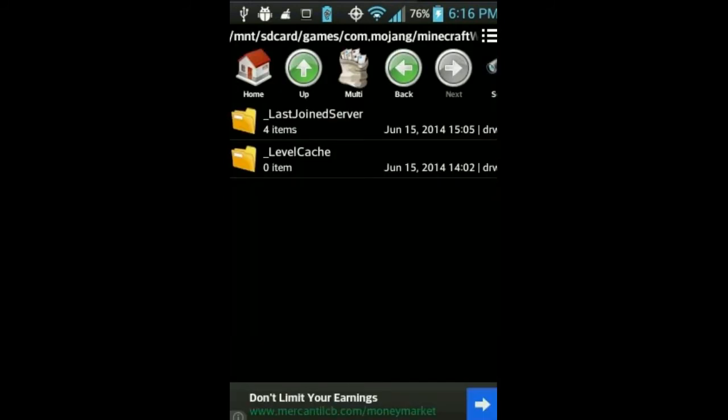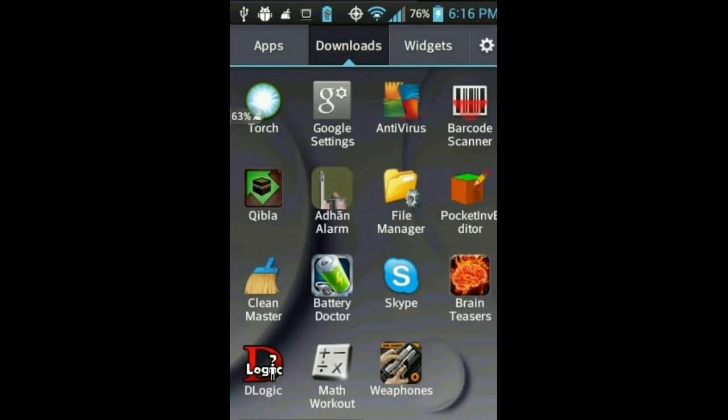In this case we have 'Solid Survival' right here. I'm gonna go ahead and hold on to it, click Delete, and click OK. As you can see, it's not there anymore. Then I'll press the home button and launch up my Minecraft.